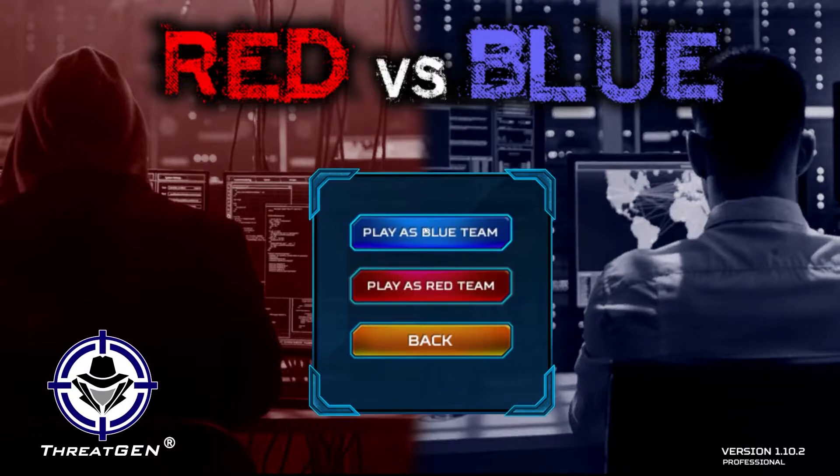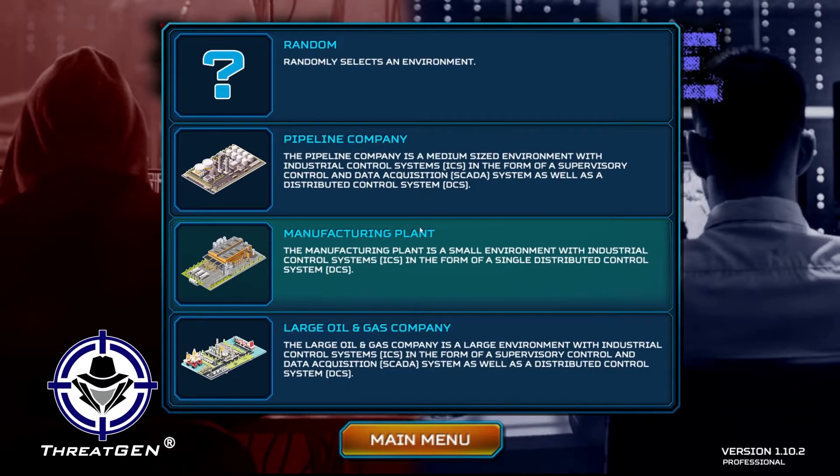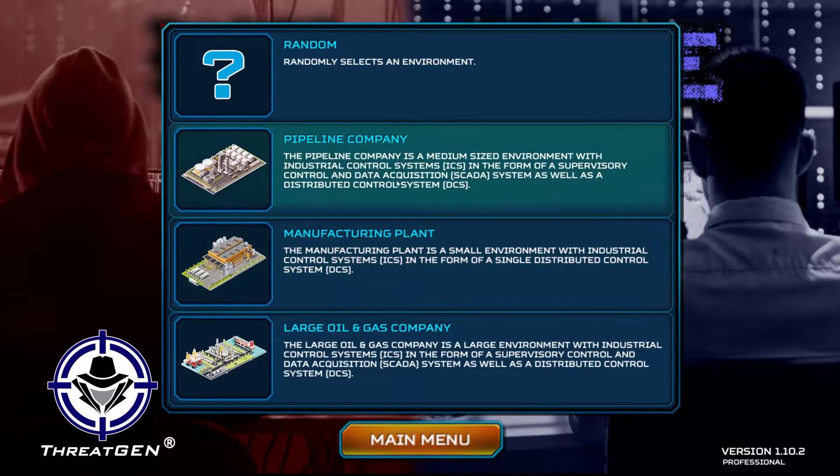We're going to look at single player. Playing single player, you're actually going against the computer AI — our red team or blue team AI — which simulates playing against another blue team or red team human. Let's take a look at the blue team first.